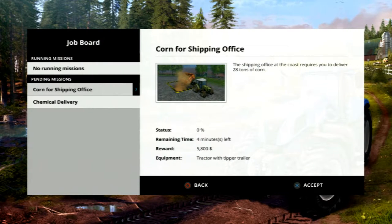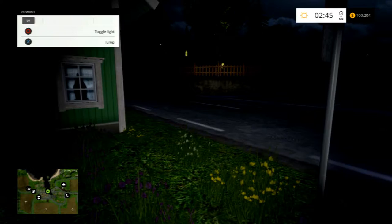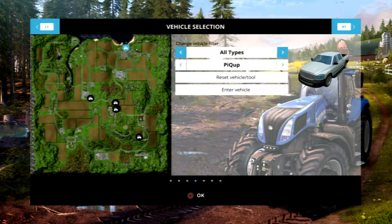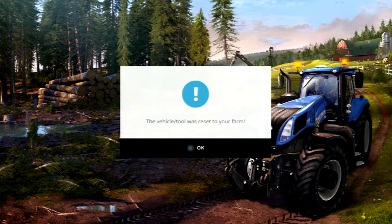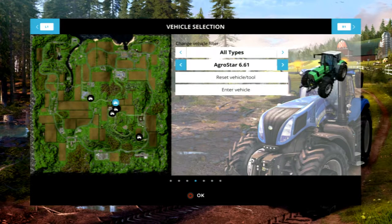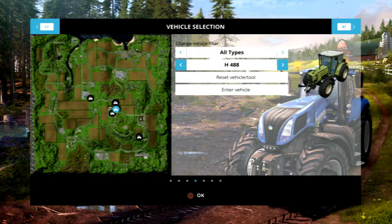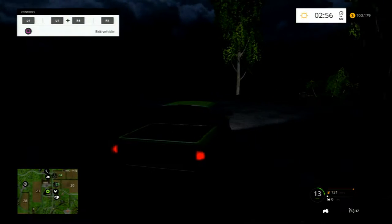How do you get your stuff back? Are you gonna get your car back — your truck? Let me figure that out. Can you reset the vehicle? Yes. Okay, now where is it? Right there — there we go. Enter vehicle. Here we go, it's dark out. Headlights.